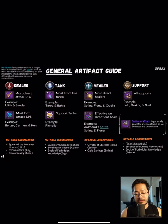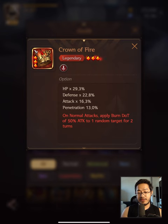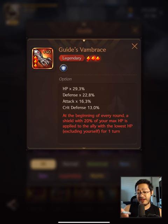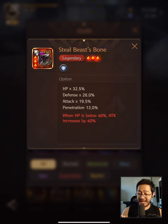For legendaries: Spear of the Monster Hunter is for Lilith — when attacking two or more enemies simultaneously, the damage dealt to one random target increases by 40%. Crown of Fire can be applied to anyone: on normal attacks, apply burn damage over time of 50% to one random target for two turns. Demonic Ring, the one I just got, is best for Milia: attack decreases by 10% but critical damage increases by 50%. Guides Vembris is best for Richelle: at the beginning of every round, a shield with 20% of your max HP is supplied to an ally with the lowest HP, excluding yourself, for one turn. Steel Beast's Bone is for Abala: when your HP is below 40%, attack increases by 40% — very helpful in Cave for Abala.